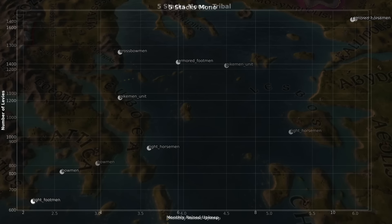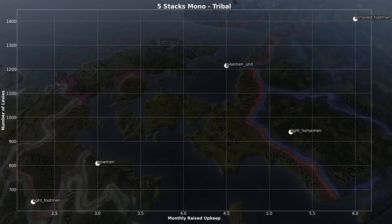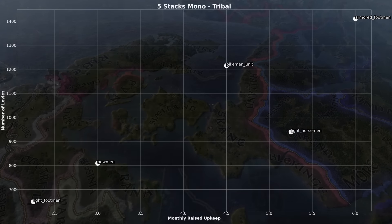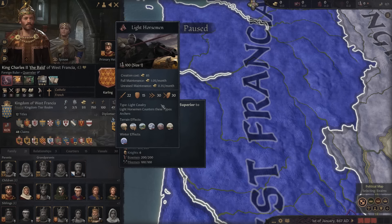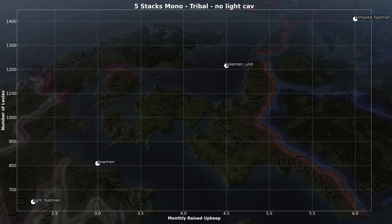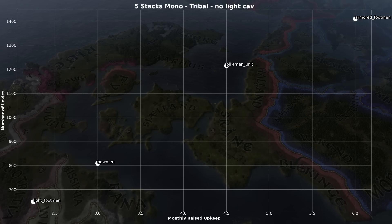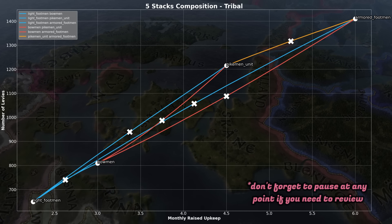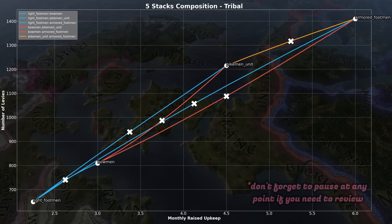So let's start somewhere simpler — perhaps in tribal, what most people can easily access at the start of the game. And not that I have anything against light cav, but their unique selling point is pursuit and screen, and they are doing terribly in this test. So for the sake of clarity, I am removing them for now — don't worry, we'll come back to them later. Now let's add the lines. These show the performance of combinations between the following two men-at-arms.